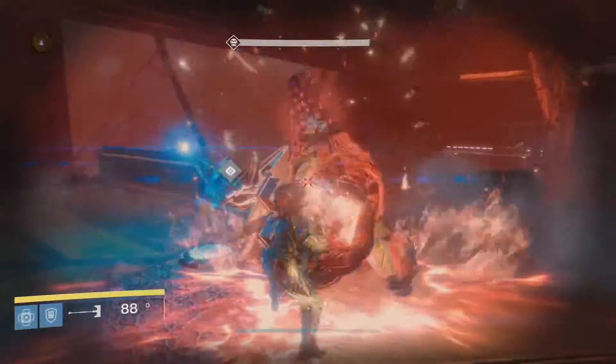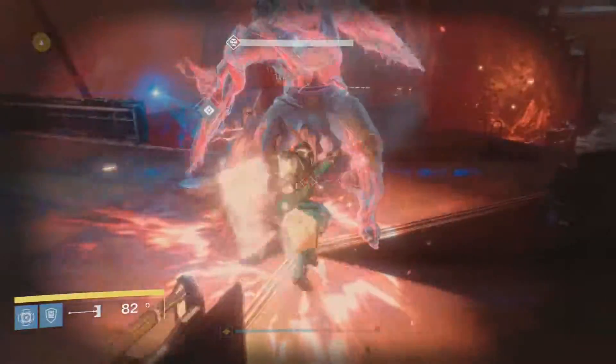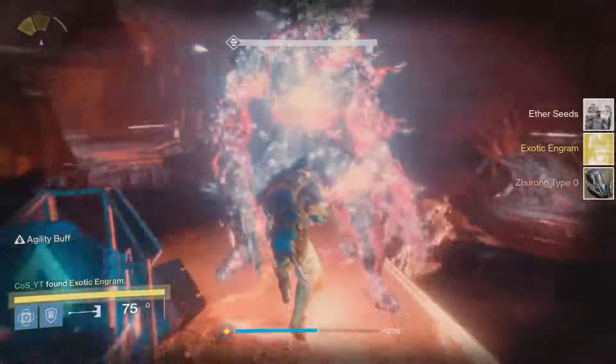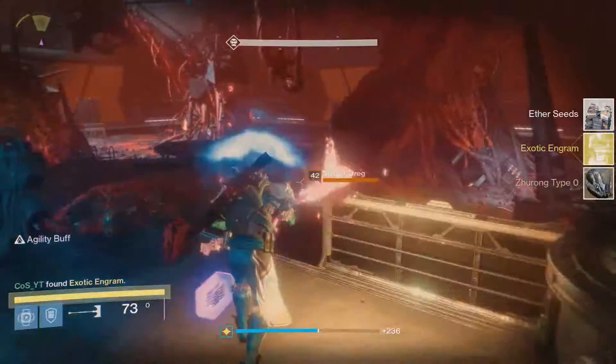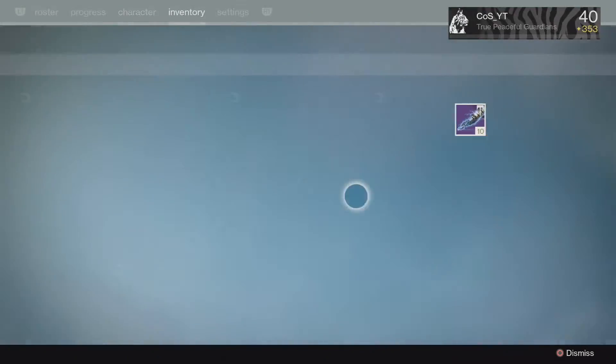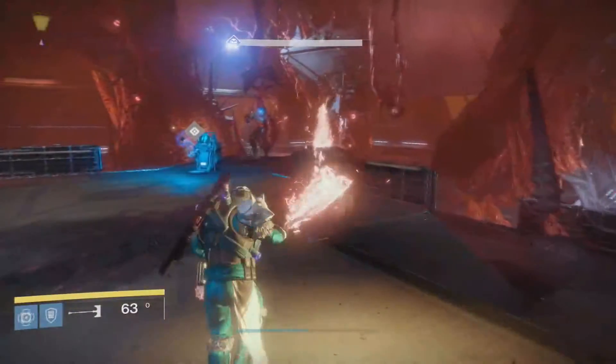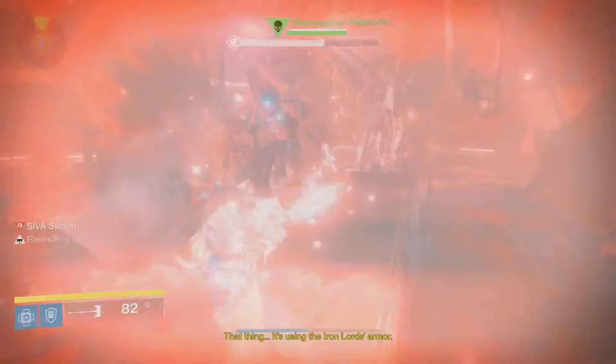This Engram farm is good — actually, I would more clarify it as okay. Me personally, I used about 33 coins and came out with 4 exotic Engrams. So with that said, you get maybe 1 per 5 or 1 per 6, and you're not getting like 100 exotic Engrams per hour like some people out there are saying.